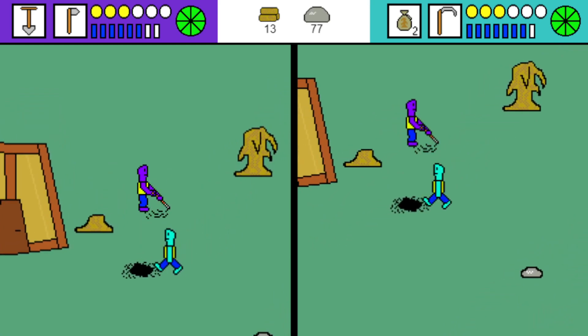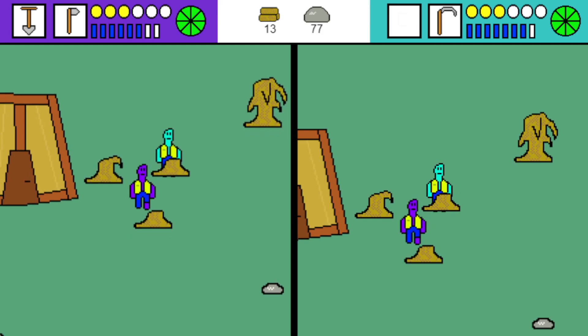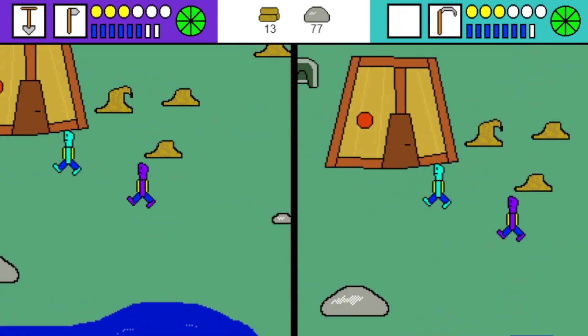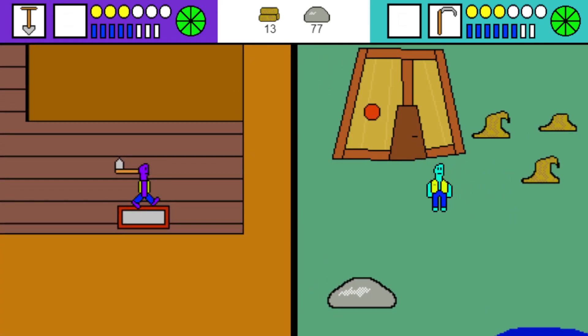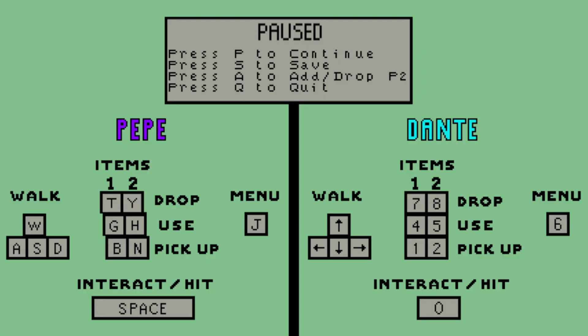That looks nice. That's probably a good wrap-up point for episode one. We built a house, got all the way to Bill's Meadow, and planted some trees. We'll see you in the next video — and save the game!